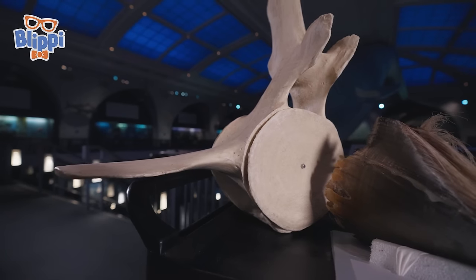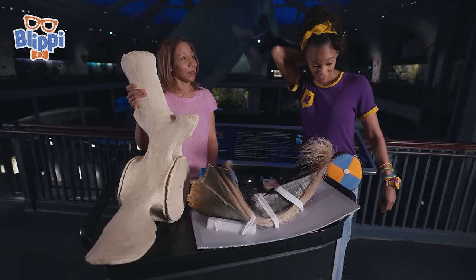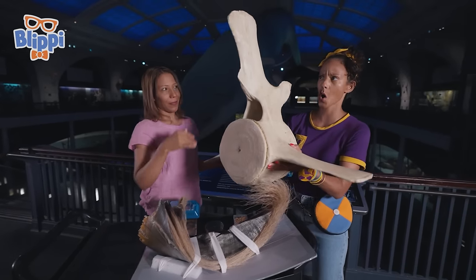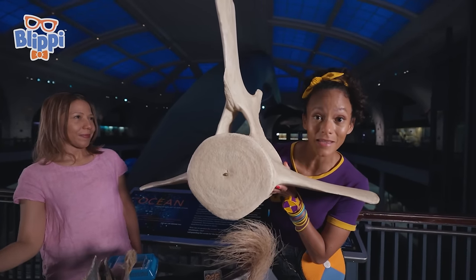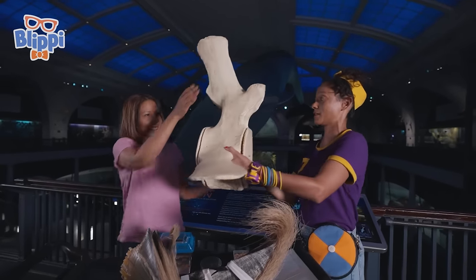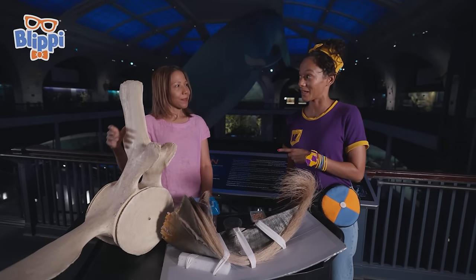What is that? It looks like a big bone! This is part of the whale vertebrae. We have those too — you can feel it in your back! Whoa, this is so heavy — look how big this is! Ours are so tiny. Blue whales are huge! Thanks for sharing those facts with us — I'm gonna keep exploring!